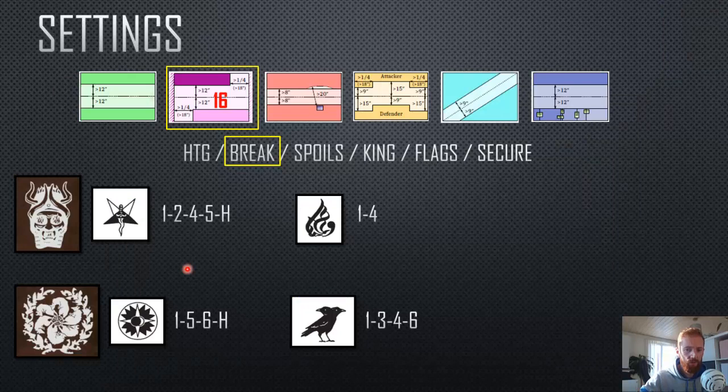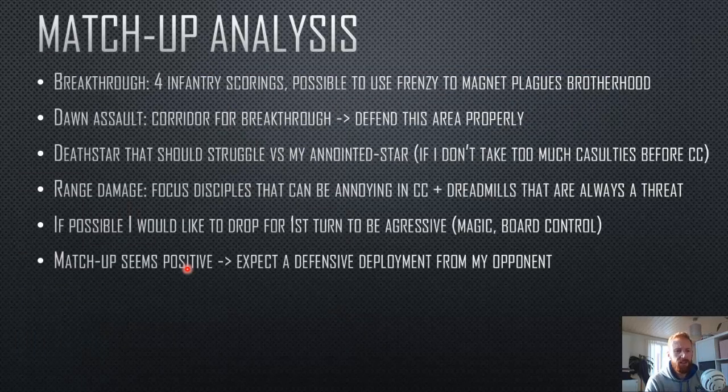We played Dawn Assault Breakthrough. I decided to go Pyro to deal with the Plague Disciples, which are huge threats that can do a lot of damage in close combat — I'd be really happy to kill them before combat. I didn't have much use for Alchemy in this game. The matchup analysis: he only has four big scoring blocks — two large infantry units that are pretty slow — and I can use frenzy to magnet some of those scoring units.